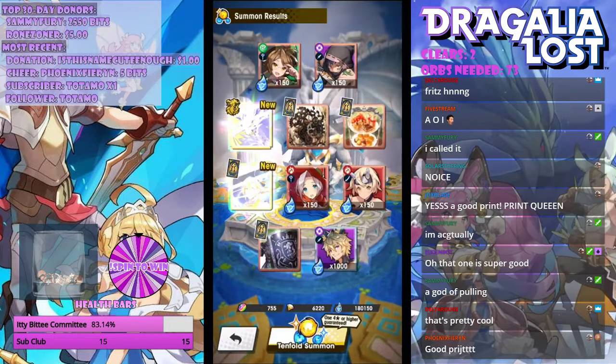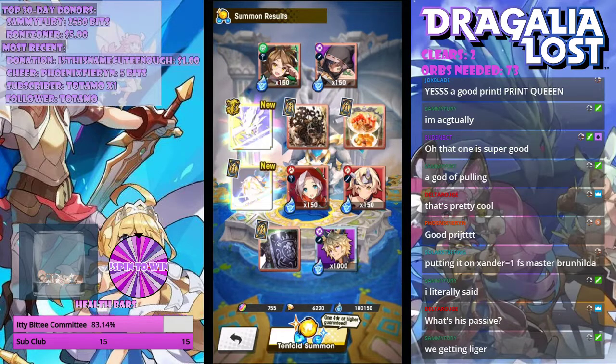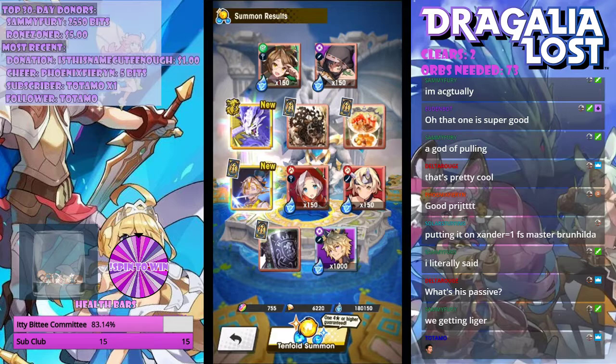Say we do high zodiac with someone like Lucretia or another range character — you'll want to use a hybrid dragon for that. So I want to thank everyone for joining me today for this single ten pull. We got pretty dang lucky this time around. Check out the links in my description, and thanks for clocking in.